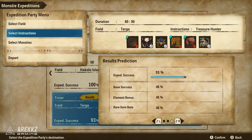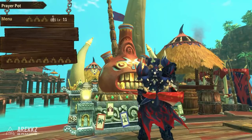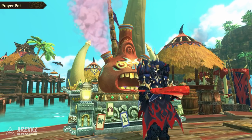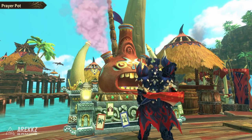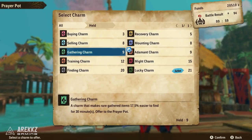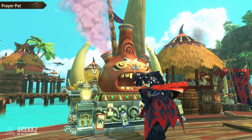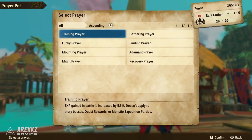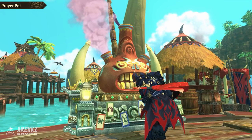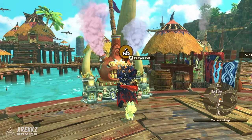Now before you go out to farm, head over to your prayer pots. Don't forget you should be feeding these charms on a regular basis to level them up — they go up to level 20, and doing so increases the percentage bonuses. You ideally want to be using a gathering charm. I pray for the gathering prayer and also use a gathering charm. It's like in Pokémon — the main thing is you want a gathering charm, because this will increase your chances of getting rarer items whilst gathering.